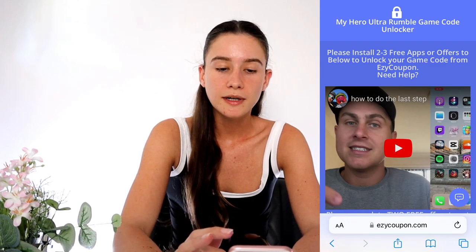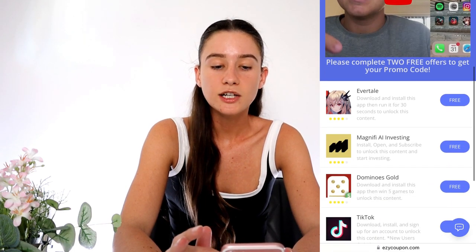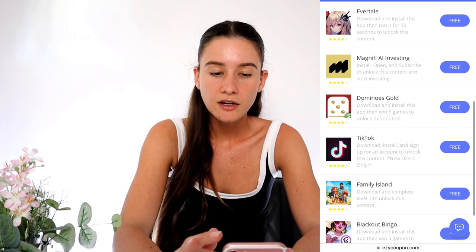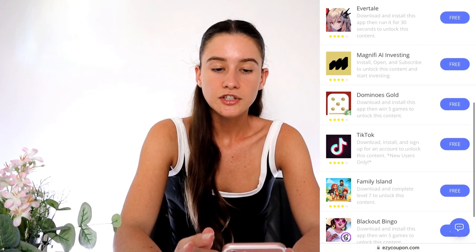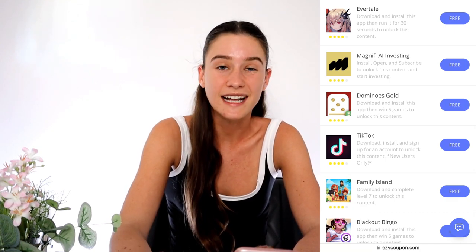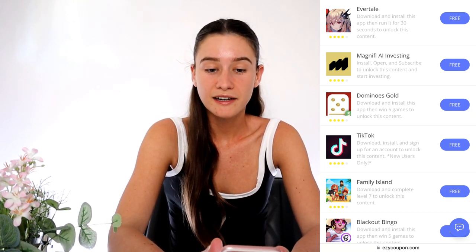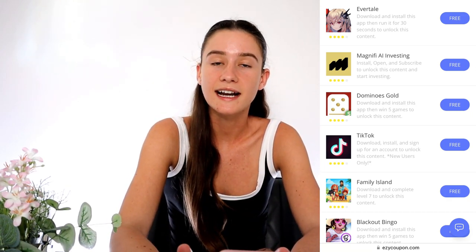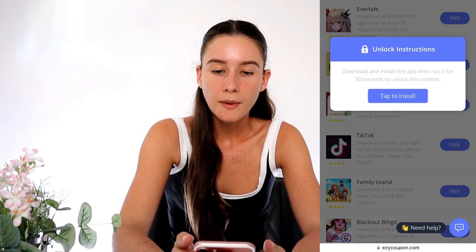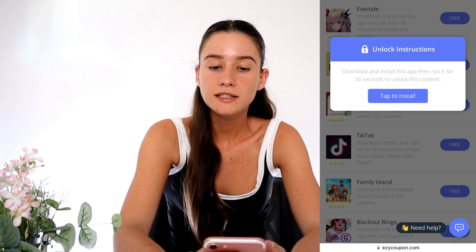It makes sense since they're giving us this game completely for free. There are some instructions — there's even a video you can watch if you need extra help — but essentially all you have to do is complete two to three of these things in the list. You can pick whatever two or three. I'd recommend doing three just because every time I do two my game code never shows up, but that might just be me. We're going to pick three, complete them, and then we get our game code. You want to go ahead and pick one — it doesn't matter which one, doesn't have to be the same as me — but make sure you read the instructions on the ones you pick.